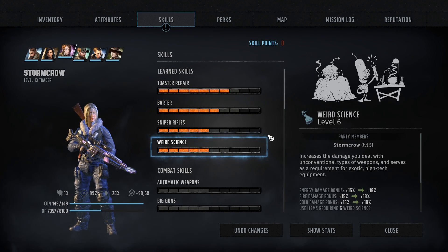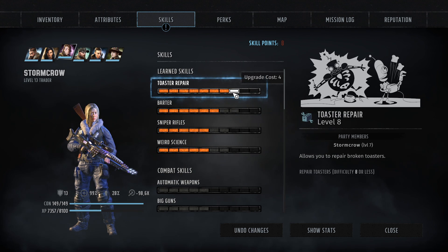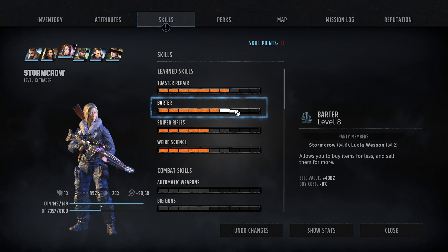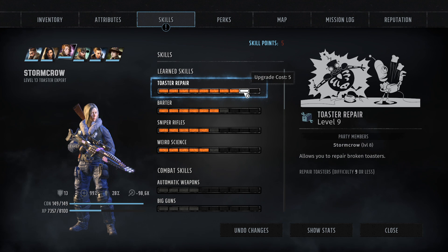So here we go. What do we upgrade? We have 8 now. Can I either go for toaster repair, which seems like a good idea, or high barter skill? Are we gonna go for both, actually? I wanted to say we will definitely barter a lot in this next upcoming event. Getting barter to 8 already is pretty good.